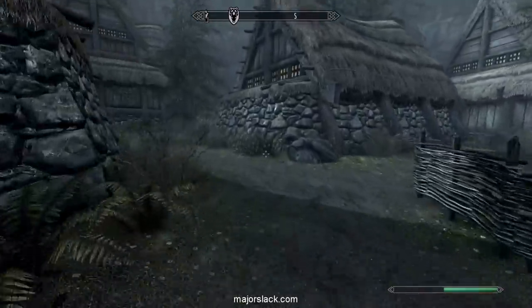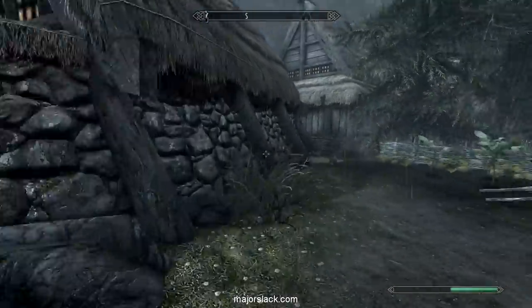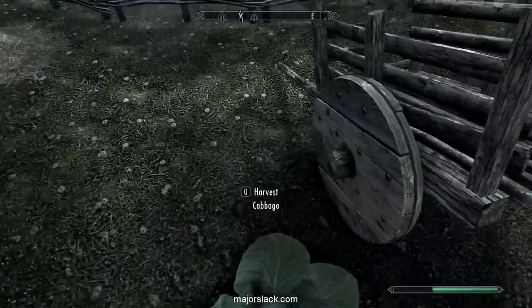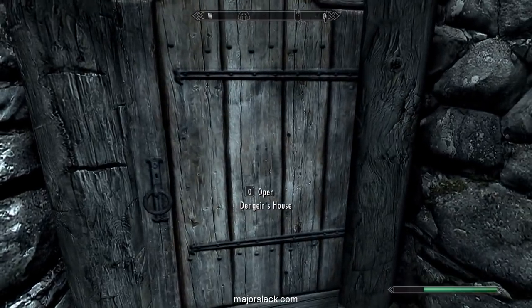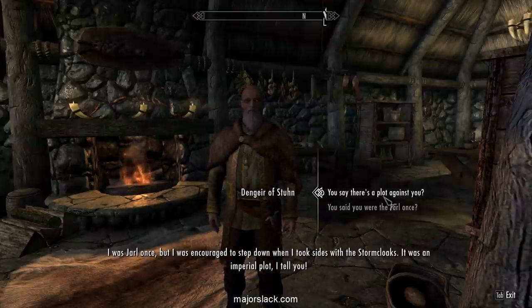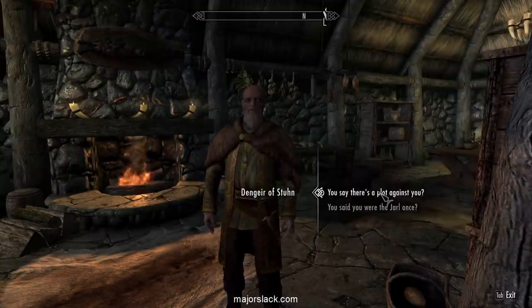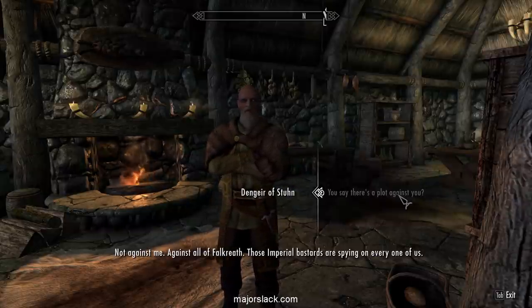Take this little path up here, check your food supply — make sure you've got cabbage, leeks, and potatoes. Grab all these cabbages here. Next, find Dengir's place — just look for the tanning rack. If it's after 8 in the morning you should be able to enter no problem. Talk to Dengir — he was Jarl once but stepped down when he sided with the Stormcloaks. He believes there's an imperial conspiracy and says those imperial bastards are spying on everyone.